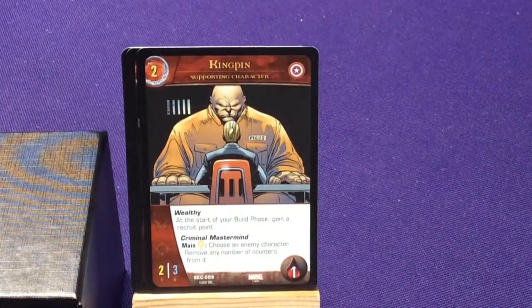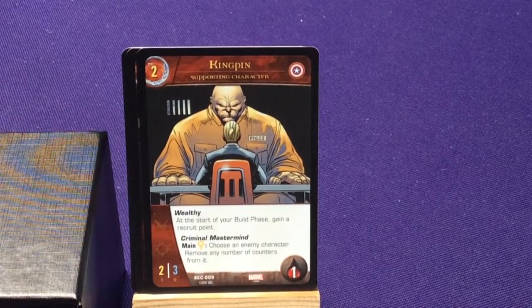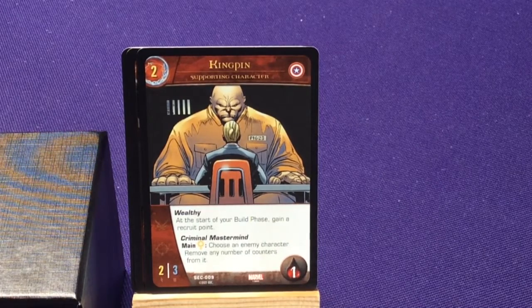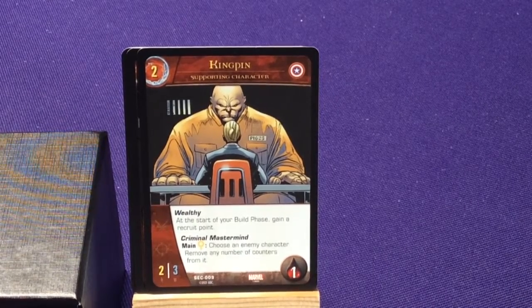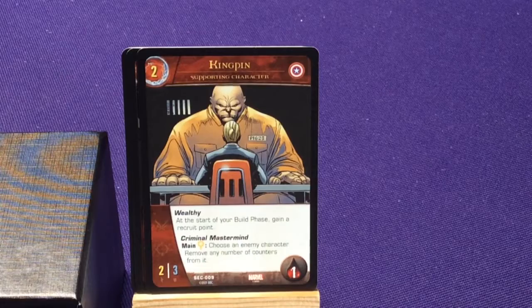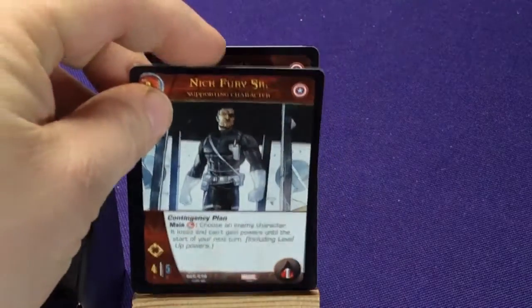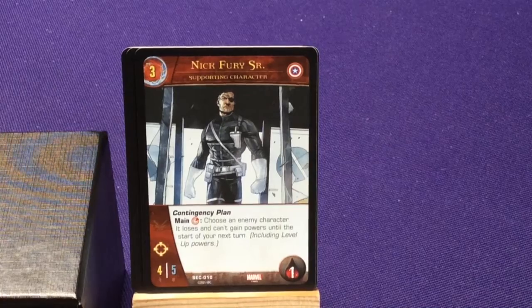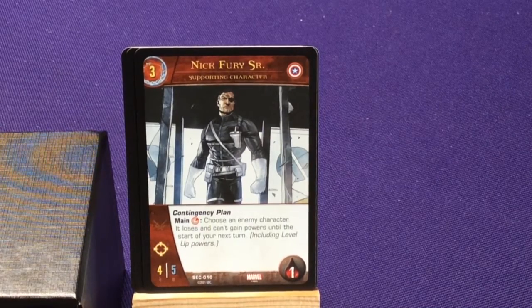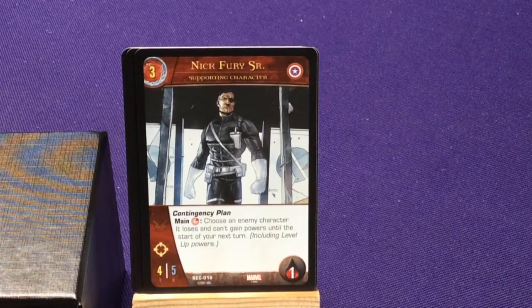So we have Kingpin. I honestly don't remember when Kingpin joined Captain America's team — unless he just needed some financing and was helping. But he has Nick Fury Sr. — this is the original Nick Fury. Contingency Plan: choose an enemy character, it loses and can't gain superpowers until the start of your next turn, including level-up powers.